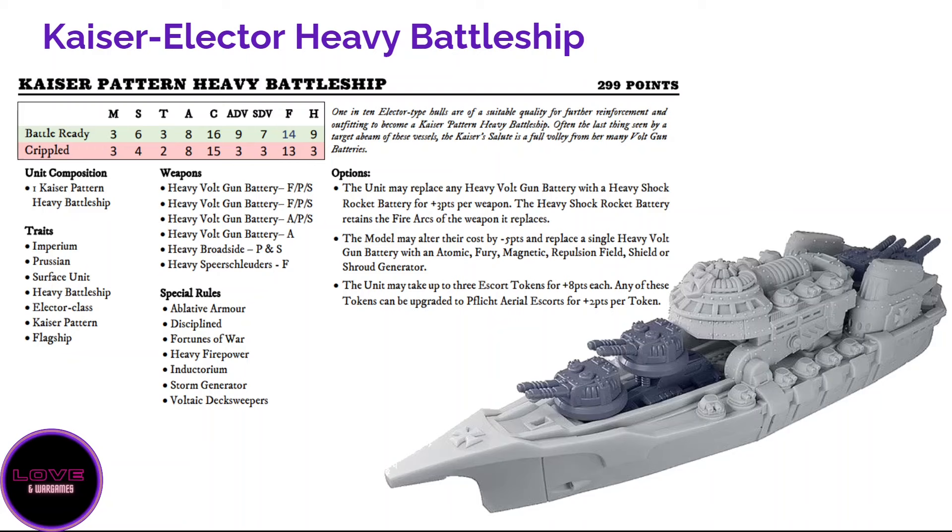Shield plus Ablative Armor is a great combo; you can also add a magnetic generator against aerial attacks or a fury for boarding with fray 14. Is it worth the plus 50 points? I'm honestly not sure — Fortunes of War is crucial, but 50 points is a massive increase and I'm not sure how neat it is. For new players, I'd recommend the Kaiser Pattern Heavy Battleship for your first few games — it's very forgiving and can be thrown into the middle of the enemy fleet with a reasonable chance of survival.